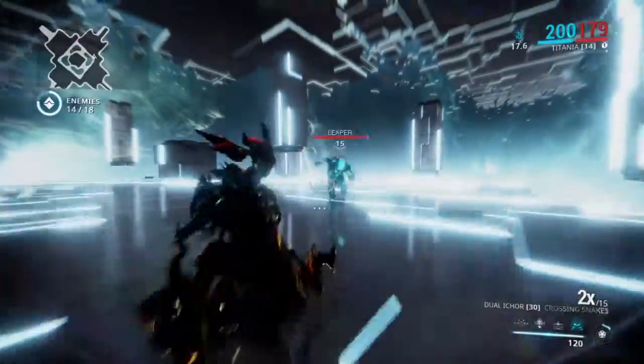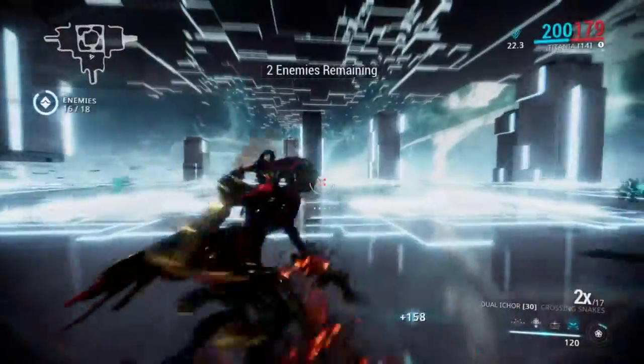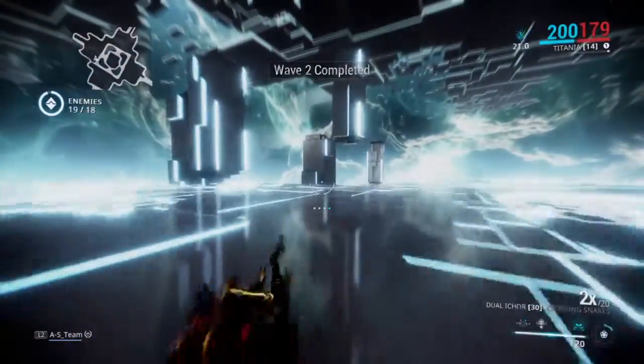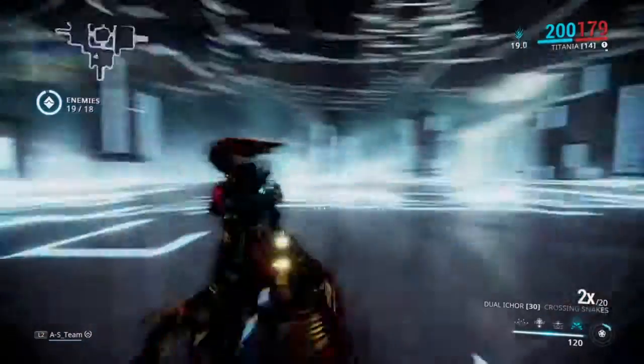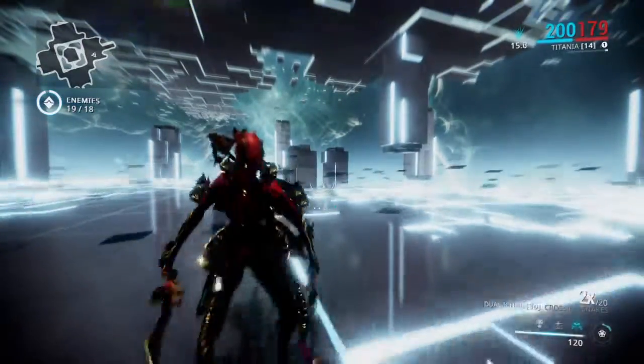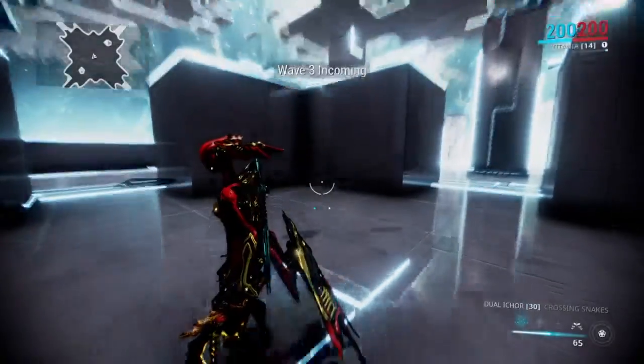On each wave it changes the area, so you'll notice it's like a different location sort of thing. This one's all flat, but on wave 3 there's some pillars that you can stand on and stuff, like so.